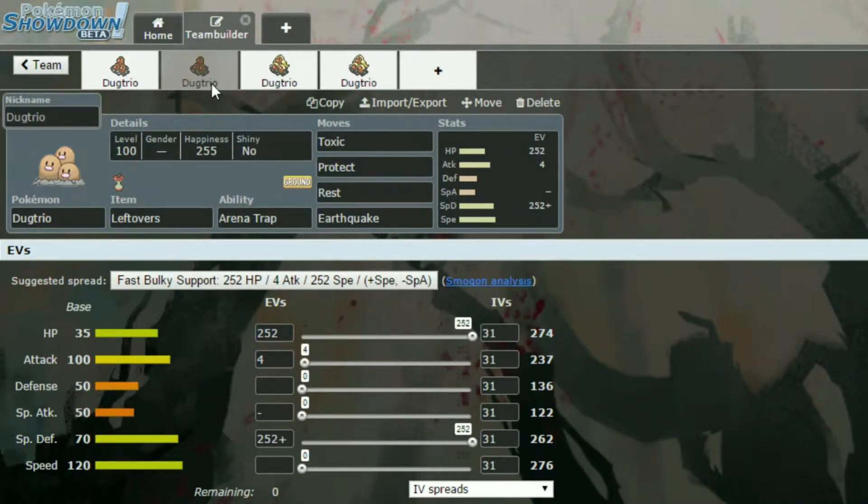And then you have 4 in Attack for that Earthquake, and a Careful nature — so you want more in Special Defence and less in Special Attack.